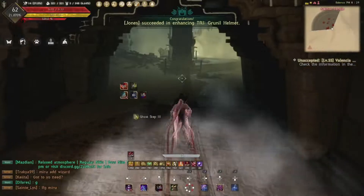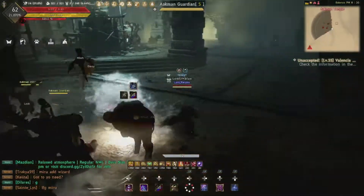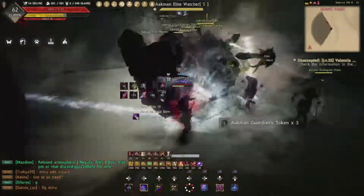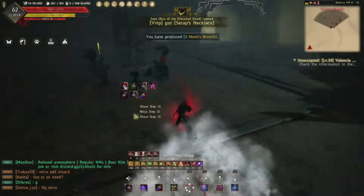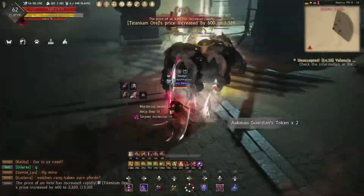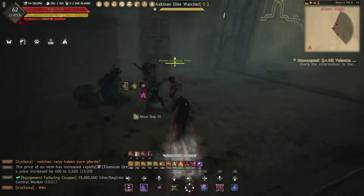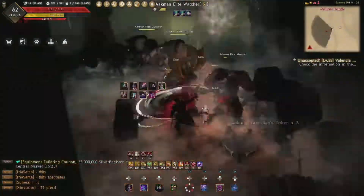For room 10, as you enter grab the pack on the right-hand side and drag them to the left-hand side of the entrance, clearing them all out together. When done, go to the opposite entrance by the totem, grab the mobs there and go towards center circle where you find the guardians and clear them out. Finally, at the opposite entrance grab the two elite watchers, bring them to the other totem, clear that pack out, then go back to the beginning and rinse and repeat.